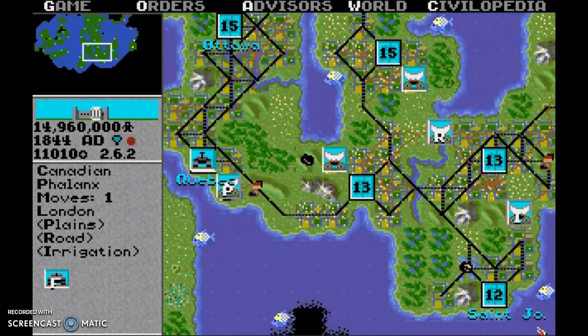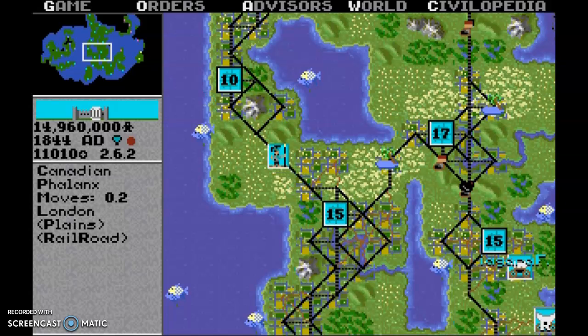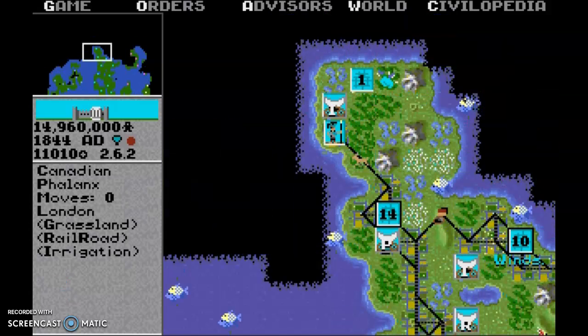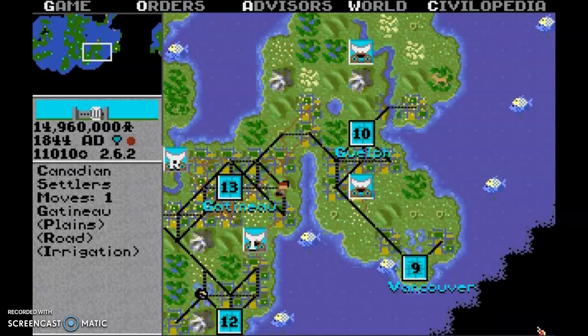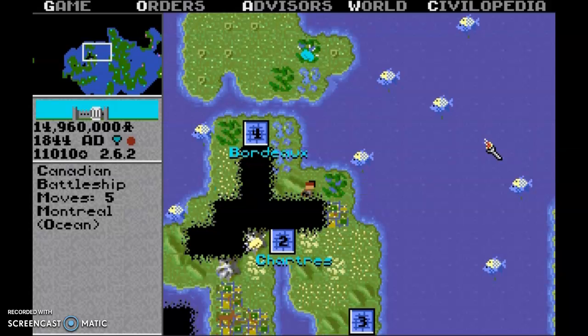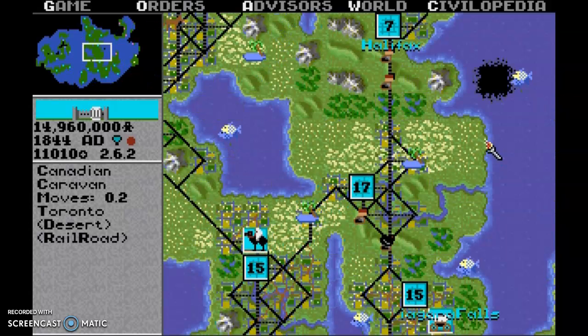I'm going to move that phalanx up and eventually disband him. This takes quite a while, but like I said in previous videos, I like doing it manually because I can move the phalanx in one turn. If you use the 'go to' command, it would actually take eight or nine turns. I wonder if there's a Greek city over by Moncton — there usually is. Toronto, have you traded with Paris? You have.